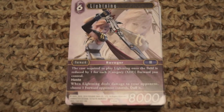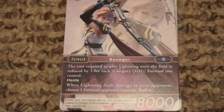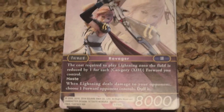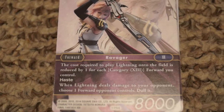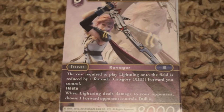First up is Lightning herself — you get three copies. She's a forward, basically like a regular creature in Magic, with 8,000 power and haste. She gets cheaper the more Final Fantasy 13 characters you have in play, and when she deals damage to your opponent you can choose one of their forwards and dull it — turn it sideways for those familiar with other card games.